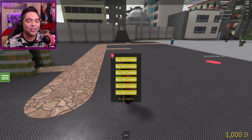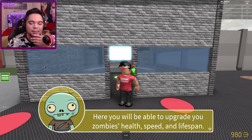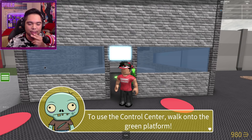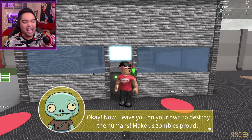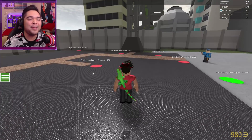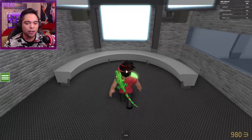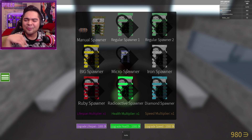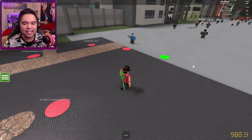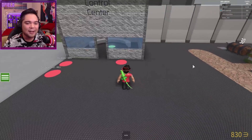1,000 credits is only 200 Robux — you know what, let's just go ahead and do it. 'Well done, you have purchased the Control Center. Here you will be able to upgrade your zombies' health, speed, and lifespan. You're also able to purchase hats to give your zombies a personal touch.' We are about to create the biggest zombie empire you've ever seen! Now with a thousand credits, what can I actually buy? There's an exploding zombie spawner for 400 Robux — this game is absolutely crazy.